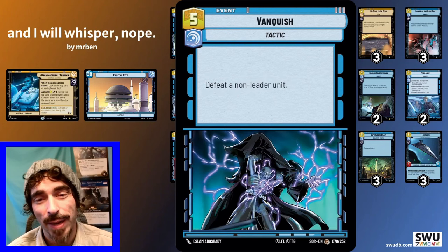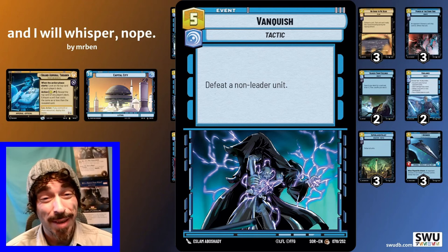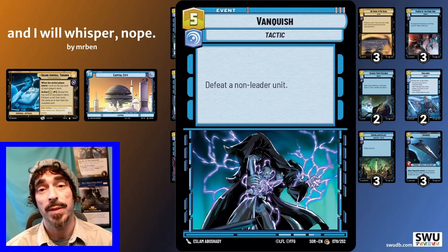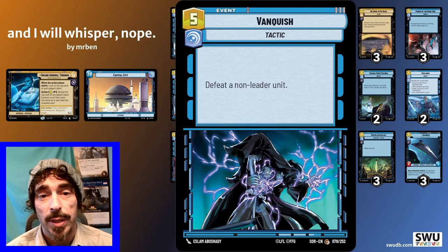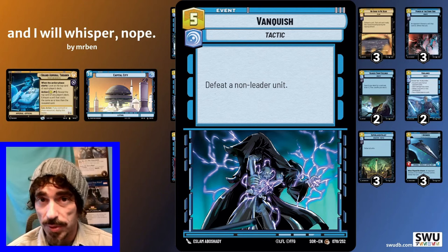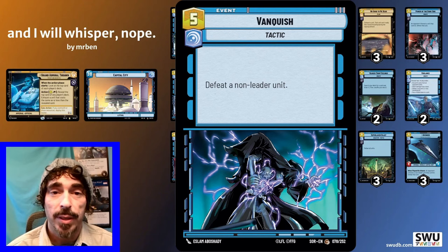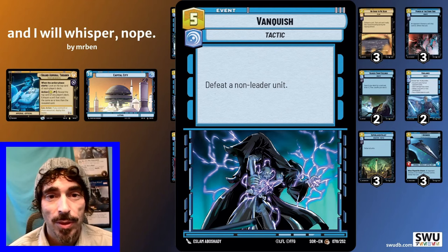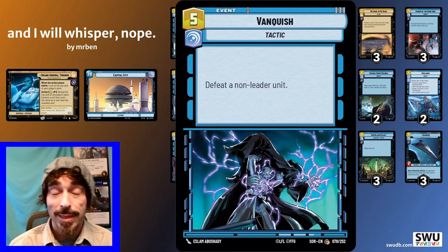Moving up the curve, we have Vanquish. I only run two copies because it can be a little clunky — it's expensive and there will be times you have to play it on something small like a Boba Fett, which is not ideal. What we want this for is the late game: we want our opponent to play Devastator and then we vanquish it immediately. In more aggressive matchups, Vanquish is a card you can potentially side out for more early game control. It's a slower card, but such a clean way to deal with non-leader units that you can't really get away with not playing it. We've gone three, four, five right up the curve with strong vigilance removal cards — this is what we want to be doing with this deck, keeping the opponent's board as naked as possible.